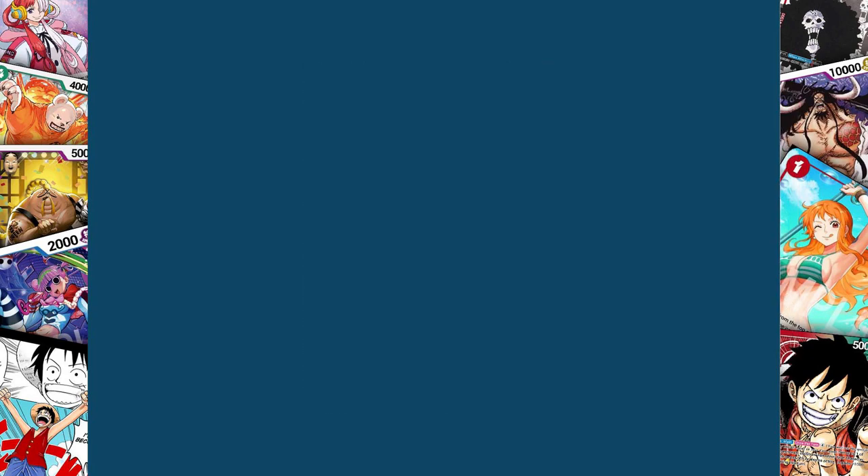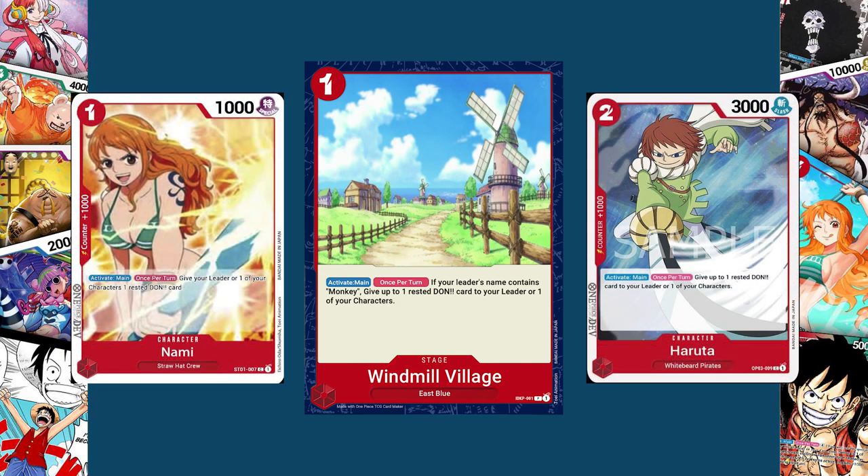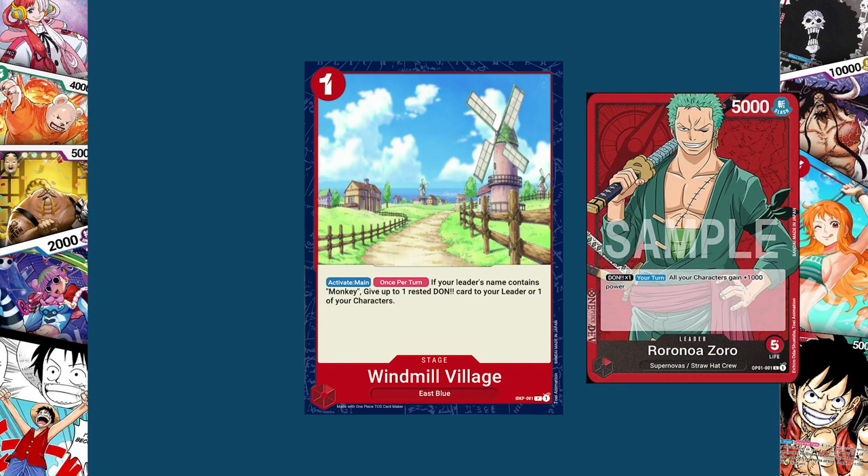The next stage card I made was with Zoro and Whitebeard in mind — or the opposite of them, I should say. Windmill Village is a one-cost red stage of the East Blue variety. Its activate main ability, once per turn: if your leader's name contains Monkey, give up to one rested Dawn card to your leader or one of your characters. This is the exact same ability as the Starter Deck Nami, Haruta from set three, and the Starter Deck Luffy leader card. The reason I restricted it to leaders containing Monkey is that it would easily get abused by Zoro, who already has very low cost characters.